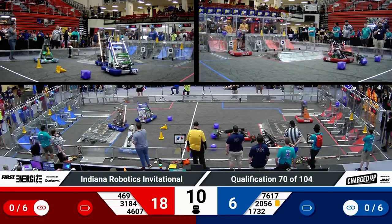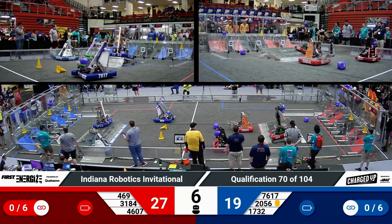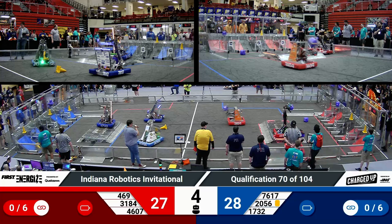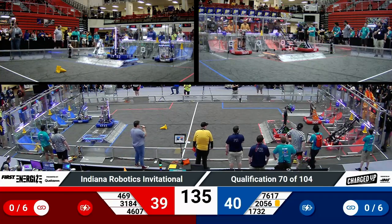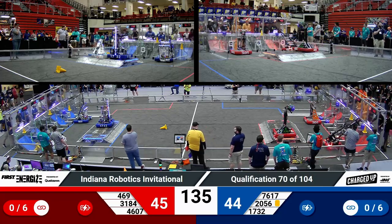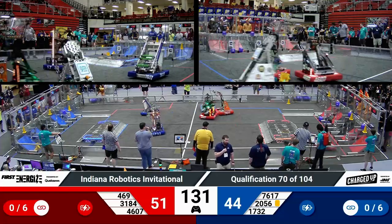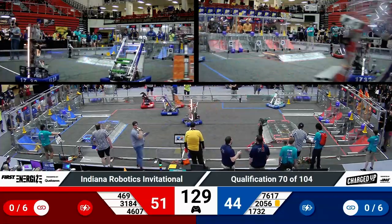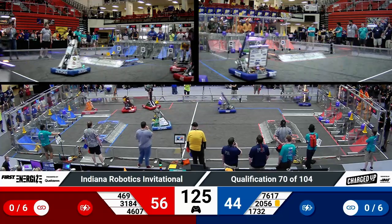Red Alliance with three game pieces up top over on blue — two on high nodes, one on a mid-node. 20-56 looks like scoring their second cone in a low node for blue. Each alliance has a robot engaged, and the blue alliance trailing by four points coming into Teleop. 51-44 now, advantage to Red Alliance.